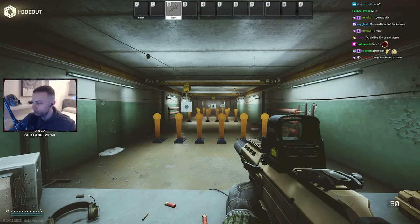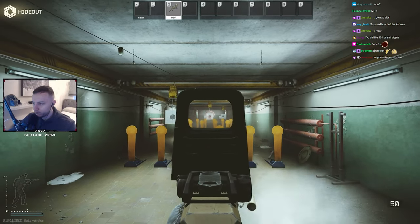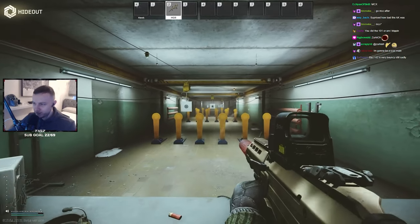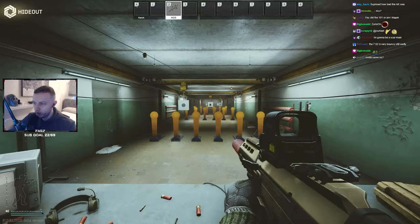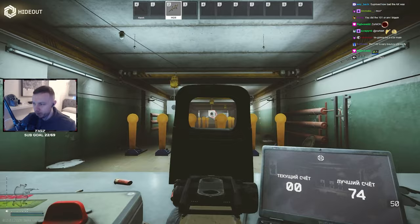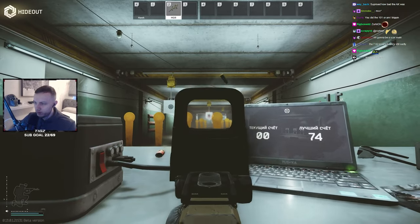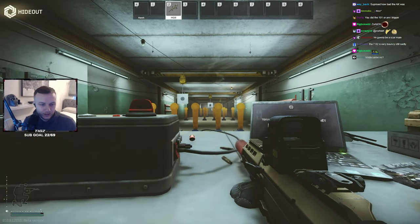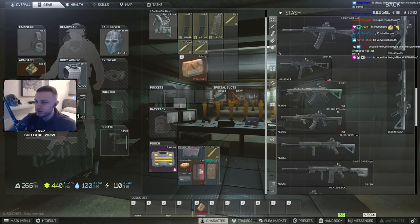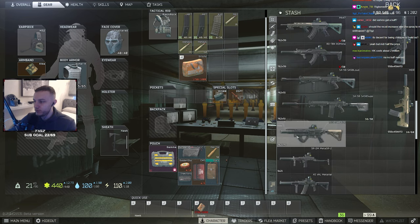So now we're moving on to the 5.56 MDR. This gun was pretty good before the buff. Let's see what it's like now. It's got a decent bit of visual recoil and it bounces quite a lot, but it's still decent. I would say it's usable, maybe could use a slight buff. The recoil's good, but some of these guns need to be tuned individually by the devs. Even though some of them are really good, definitely some need to be tuned.